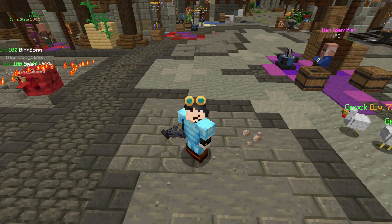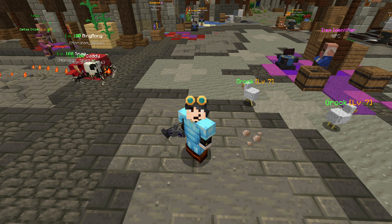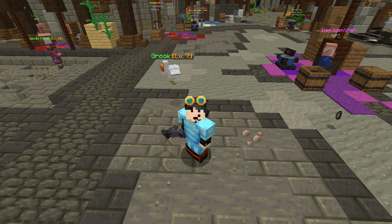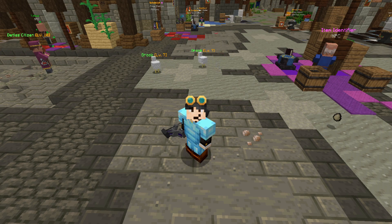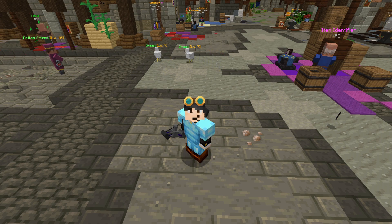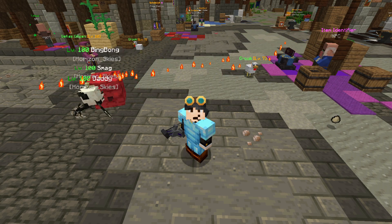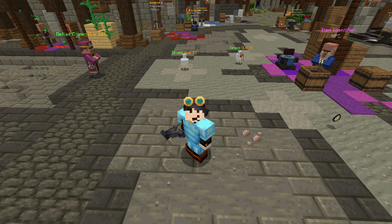Hello everyone, this is Nelsten, welcome back to another video. Today I'm here to talk about a general purpose level 75 hybrid poison and heavy melee build. Keep in mind, this was originally going to be made only for archers, so a lot of my analysis and commentary is going to focus specifically on the archer version of this build. However, since you can reuse all of the armor and accessory items on other classes, I decided to make this a more general video so that anybody interested in playing a lower level poison build can do so.